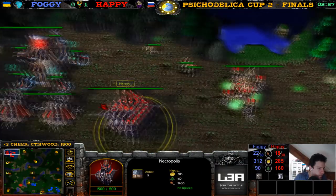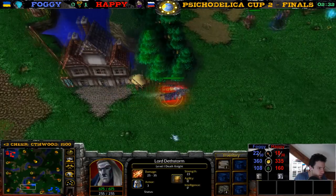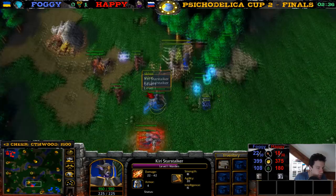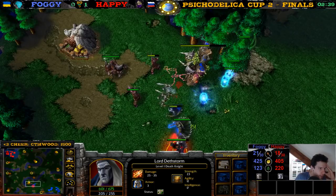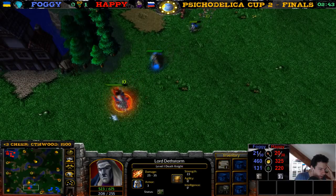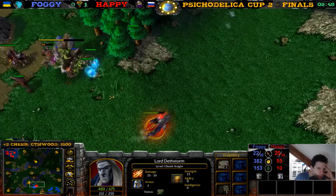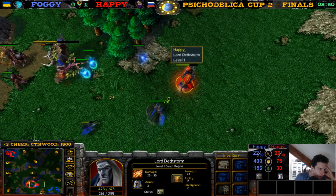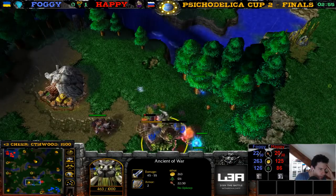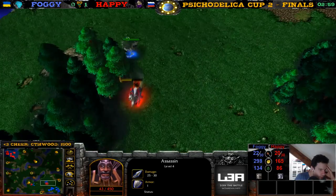No Graveyard? Wait — against Night Elf, it's pretty standard to go later to Graveyard. Nice detonate here on the skeleton. The Death Knight — the Warden is hunting down the Death Knight. Ancient of War, with the help of an archer, killing these units. This assassin is going down. The Warden is hunting down his Death Knight — can she get that Death Knight?